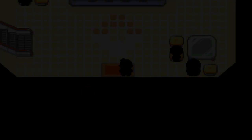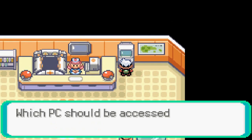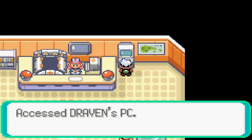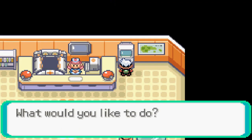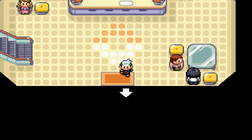All you have to do now is actually go straight to your items PC and grab the Old Sea Map. We're going to Draven's PC right here — let's go ahead and withdraw that Old Sea Map. All we have to do now is go to the SS Tidal, I think.